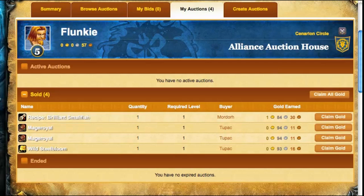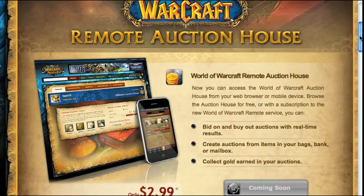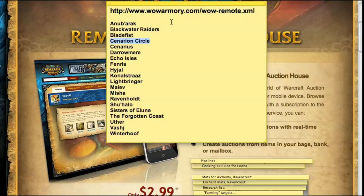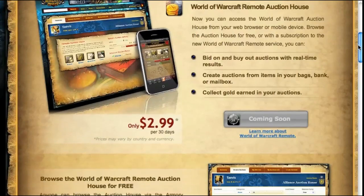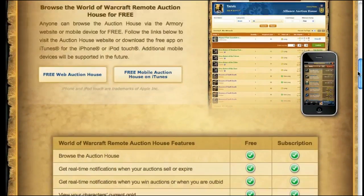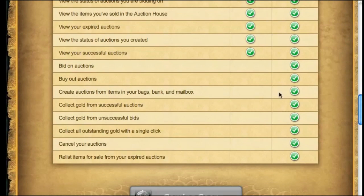The features and functions are pretty cool. Here's Blizzard's page — the URL is wowarmory.com/wow-remote.xml. It's a $3 a month paid service, and you can see there's a whole pile of stuff available for free, including monitoring and things like that. But here's the stuff you get by paying the monthly fee of $3: you get to bid on auctions, buy out auctions, create auctions, collect gold, and so forth.